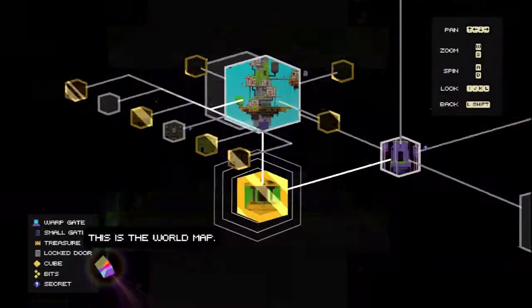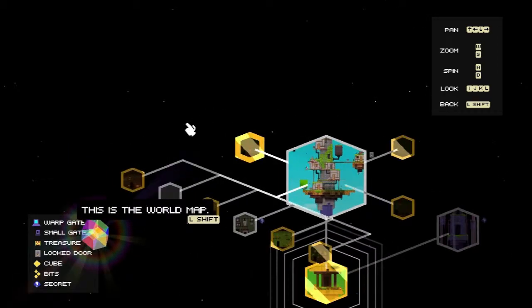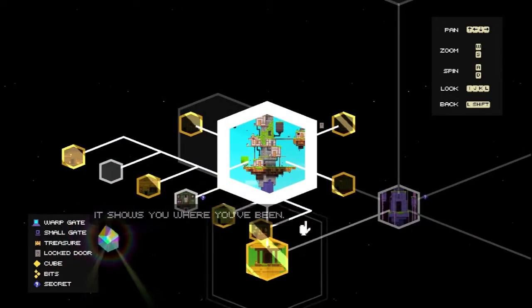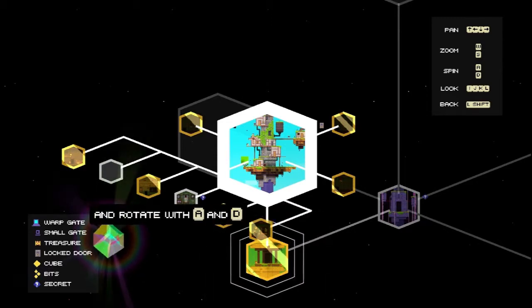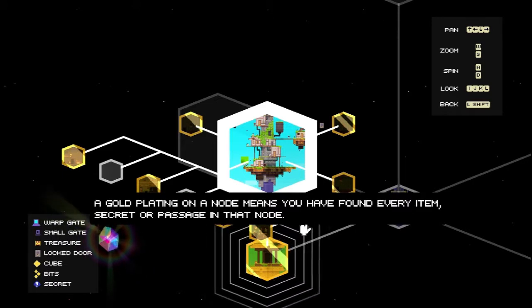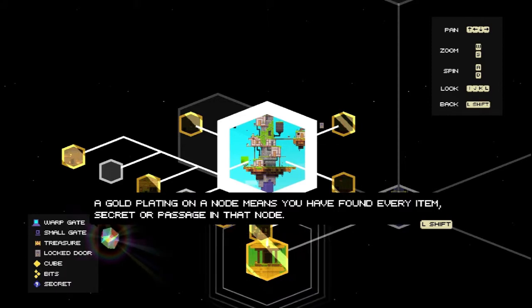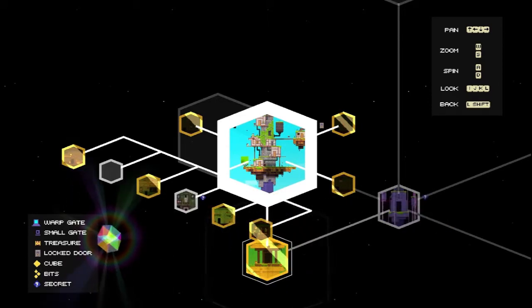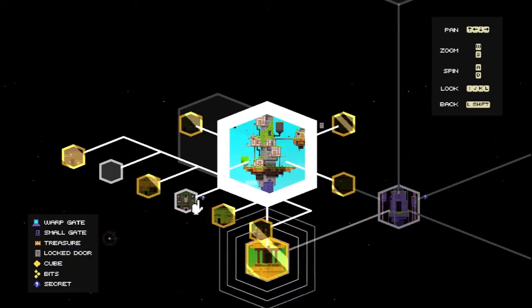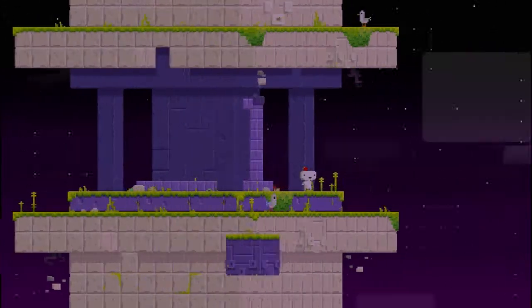Now I think I have to go back into here. I'll bring up my map screen because I'm kind of confused what I'm doing. This is the world map. It shows you where you've been. You can zoom in and out using S and W, and rotate with A and D. Each node represents a place in the world. A gold plating on a node means you have found every item, secret, or passage in that node. So I'm missing some nodes from my bedroom, I believe. I'm missing a room entirely over there.